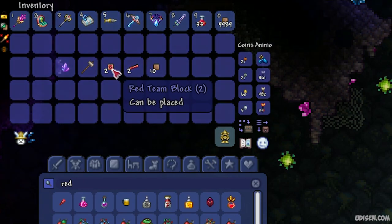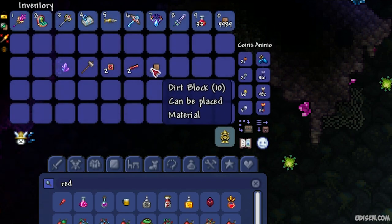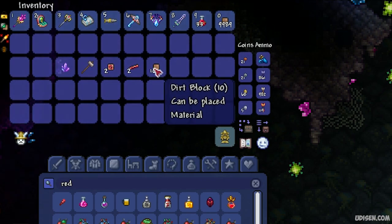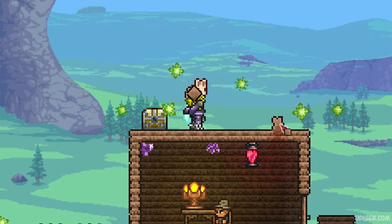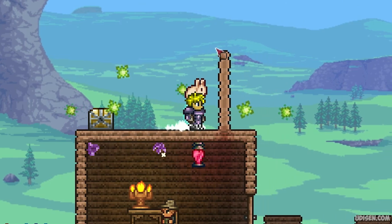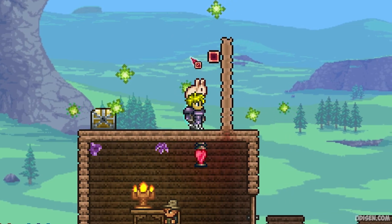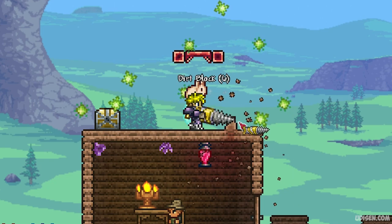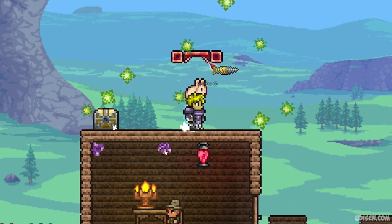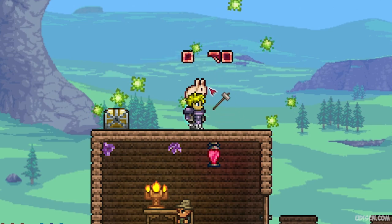We also need: a crystal shard, a hammer, any type of solid block (for example cobblestone), any type of platform, and 10 pieces of solid block as support blocks. Now, to build: place 10 blocks in a row, then place one block here, two platforms, and another block — like so.